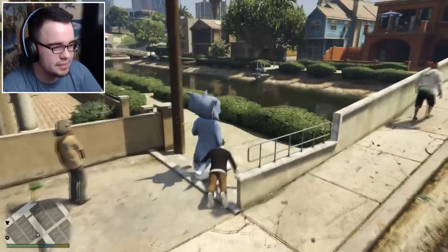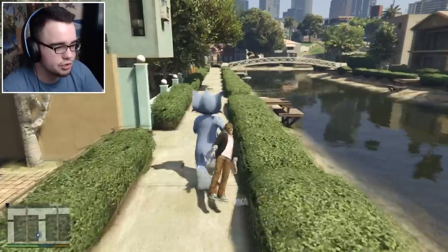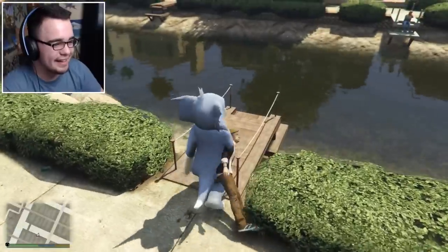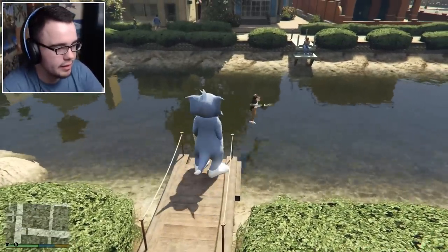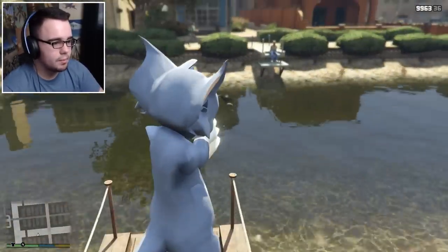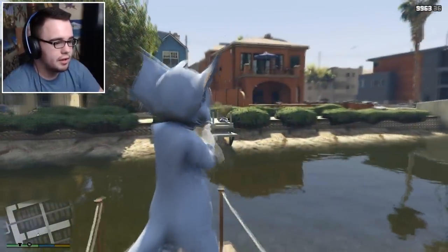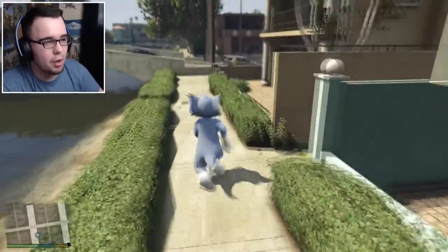We're gonna take this fast walking guy down to the riverside and have a little bit of fun with him. Just running with this man in my arm — I probably broke his neck, but it's okay because Tom's the evil one. Let's throw him into the water. Tom had to kill a few people to get his day started.